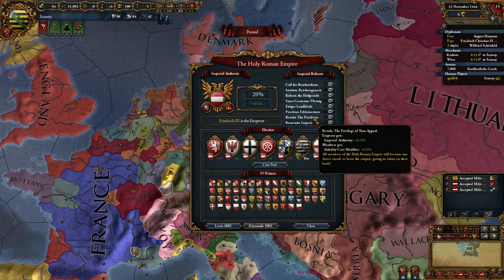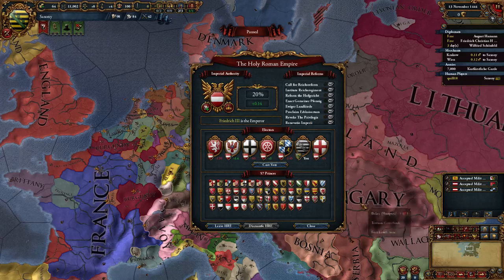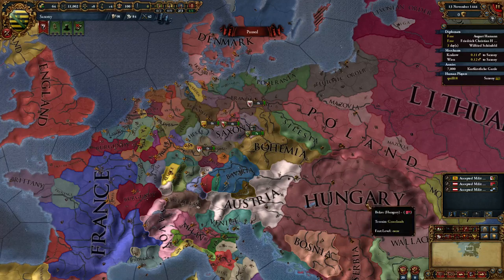Usually the next few decades involve the emperor waging war on the holdout countries to bring them back into the HRE's fold and recombine it. The theme of being emperor is really about preserving the integrity of the Holy Roman Empire and its borders. The final reform is epic: all nations still part of the Holy Roman Empire unite into a single country. There will no longer be a separate Austria, Brandenburg, or Bohemia — instead there will simply be a single nation called the Holy Roman Empire, and that map will just become a giant blob. Very powerful.